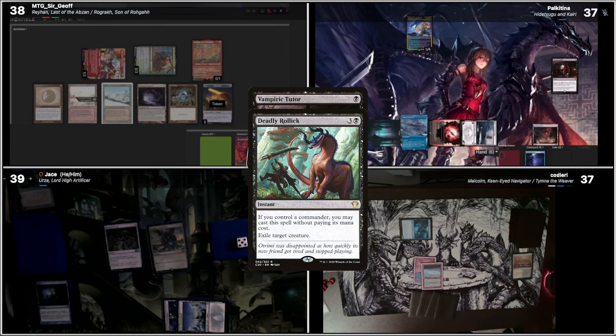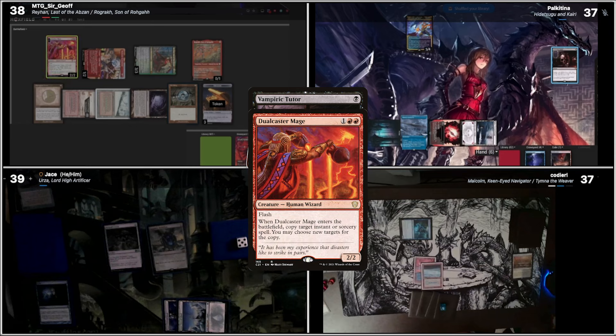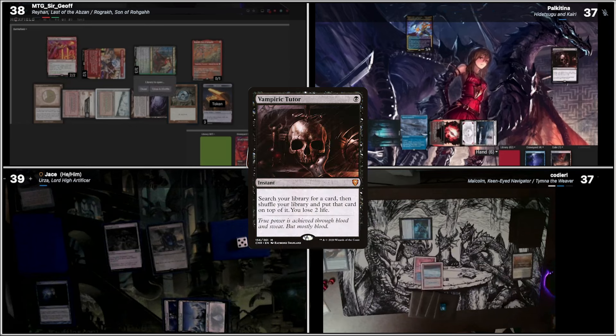Right off the top is a Skullclamp that gets exiled. So Deadly Rollick resolves, then Vampiric Tutor resolves. I'll tap for three to cast the Dual Caster Mage, copying the Vampiric Tutor. So I guess we're both tutoring.